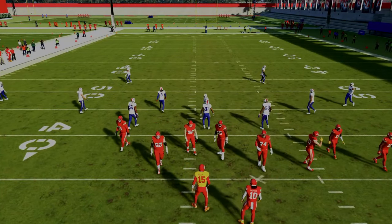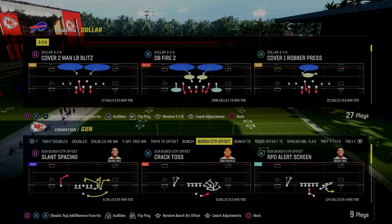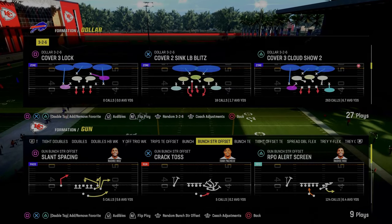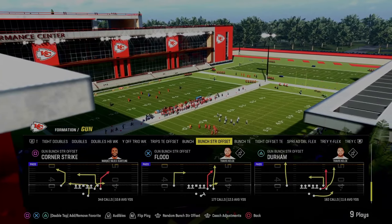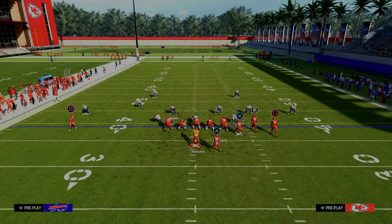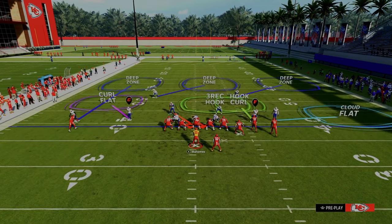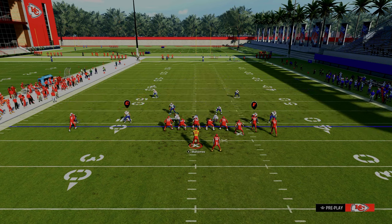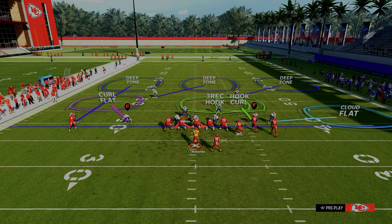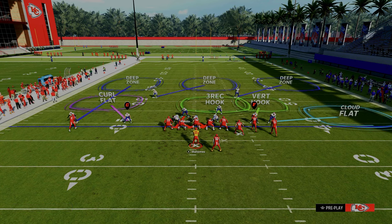Last little tip: if you want to play with your match coverage on, I would get off of baseline. Go ahead and take this off baseline. The beauty of this is now there's a matching principle within your defense. Your vertical hook has a matching principle, your three-brick has a matching principle, your curl flats have matching principles. So let's say they run this outside C route on the left — you'll actually get a nice match and be able to defend that really well, probably even better than an outside quarter.